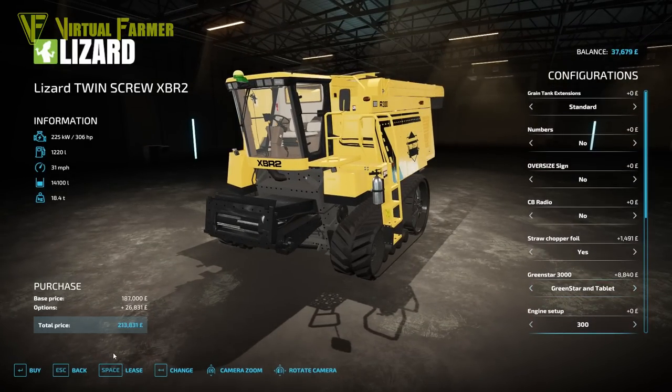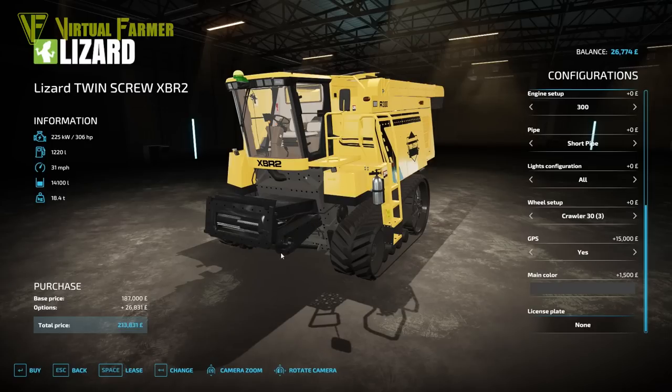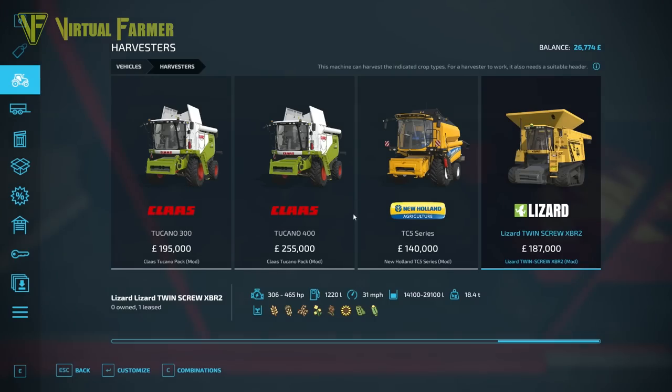We'll put an all-light configuration on, GPS on, and I'll go for the Crawler 3 — the slightly less wide versions. I've been trying to work out where the main color changes and can't see it, so I'll just leave it as the darker one. No number plate because it is a leased combine. That's going to cost us nearly 11,000 to lease — that's absolutely okay.